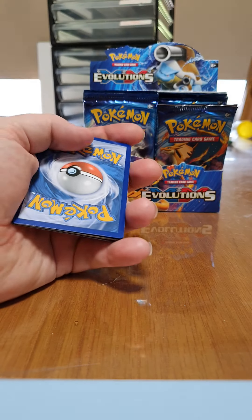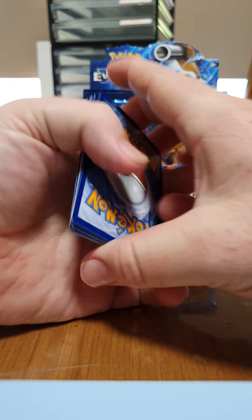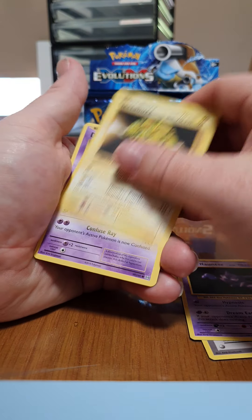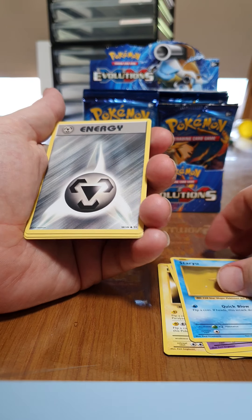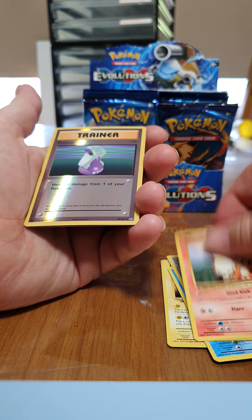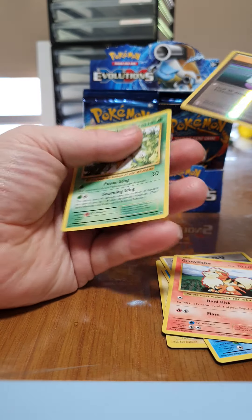There's the code for the online card game. We've got Poliwhirl, we've got Maintenance, Haunter, Electabuzz, Drowzee, Staryu — oh, didn't realise Steel was in this. Grimer, a Reverse Holo Potion, and a Rare Beedrill.